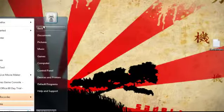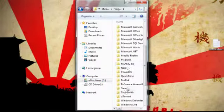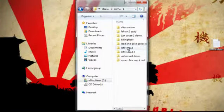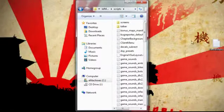Then go into your computer, Program Files, and Steam. Then it's Steam Apps, Common, Left 4 Dead. Click Left 4 Dead again, then Scripts, and just paste it in there.